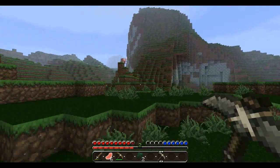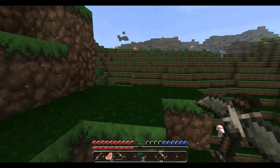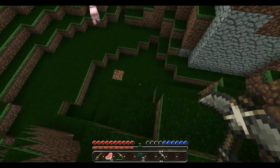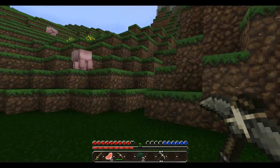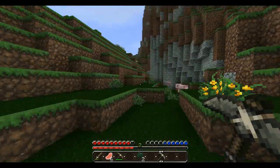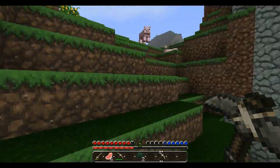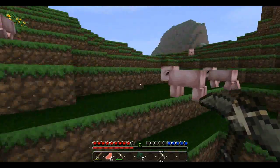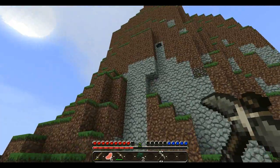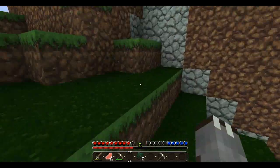I think the best place to find coal is in this place up here. It's a large open place where you can see a lot of cobble, and a lot of cobble usually means some coal. So I'm just going to go up and find the coal. Should I take the crafting table with me? Yeah. Where did you go? I've gone to find some coal and, by the looks of it, that is coal.